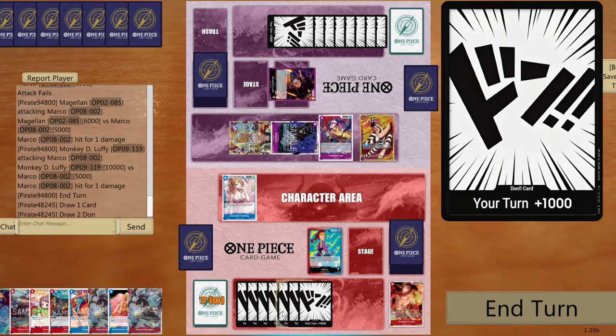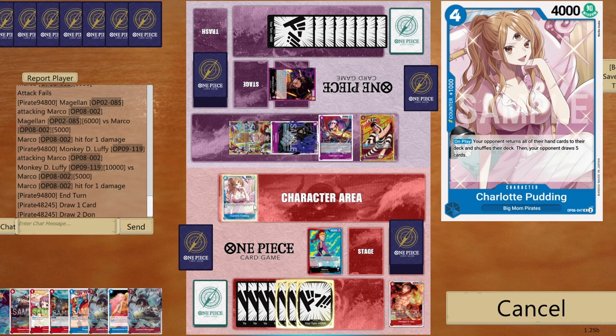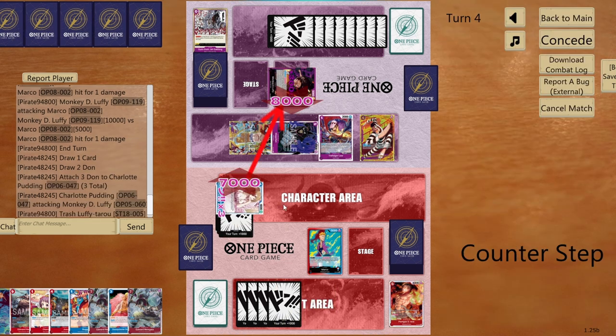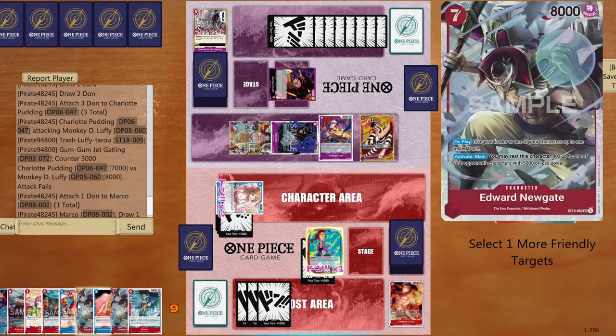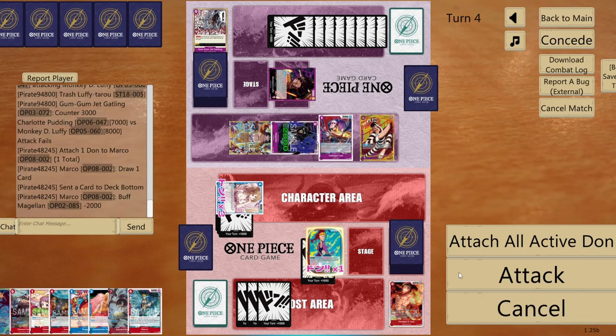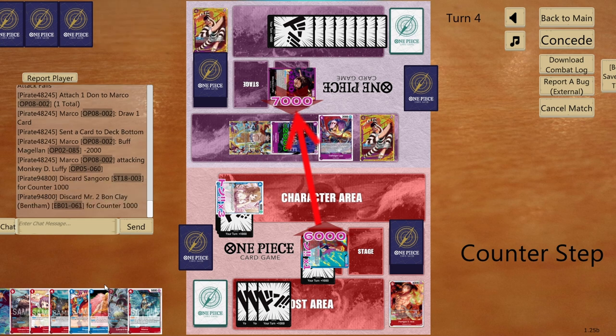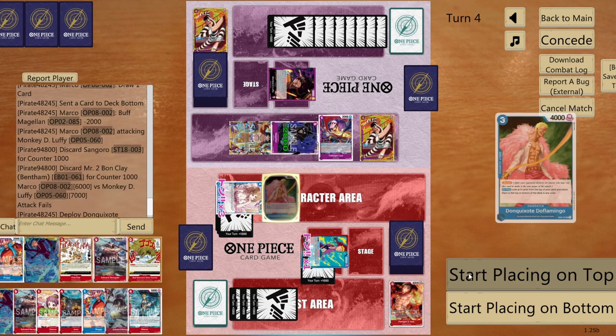Try one, two, three — go seven to life. Use card action to send a Newgate to bottom, give minus 2000 to Magellan, go six to life, and leave Doffy in the field. Look at top five cards — I'm at seven going to nine. Draw Sanji, then play the Sanji into Newgate combo. Need a 0-cost 7 DON!! after that.